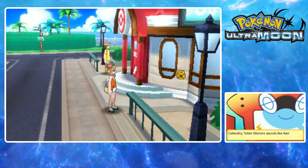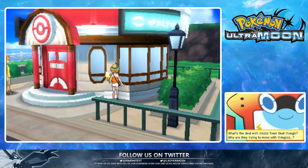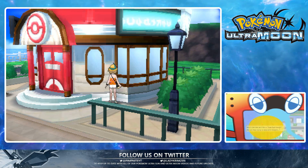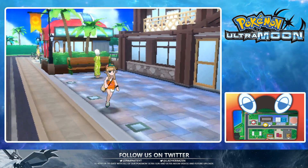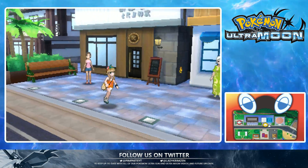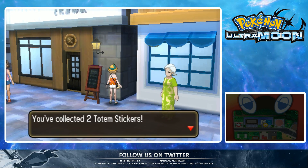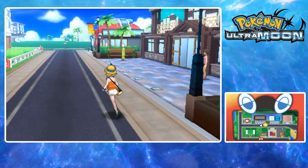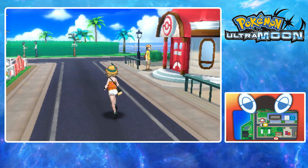We get the sticker ability here. Greetings, Captain Ilma! She spotted us trying to get one of these Totem Stickers. She explains: if young trial-goers collect these stickers as they travel and follow the path they indicate, they'll progress along the Island Challenge. It's basically like collecting the Zygarde cores, except the stickers seem to direct you through your trial. So we've got to collect the Totem Stickers to make Totem Pokémon.